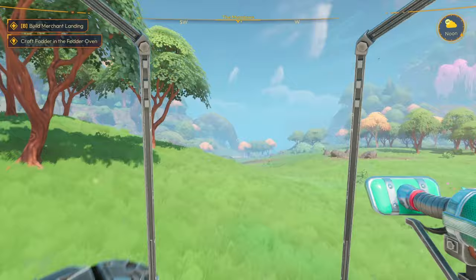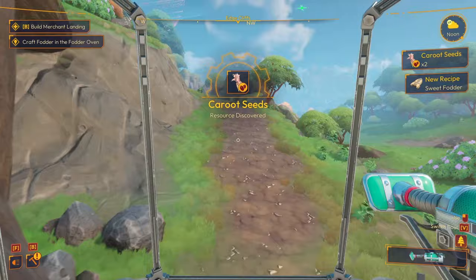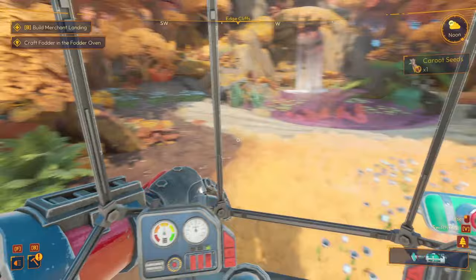We're heading out to Edge Cliffs to see if we can find some good resources, and there might be another plant. That's new - carrot seeds! Good, so we've got more seeds, lovely. There we go, that's what we're looking for - copper!